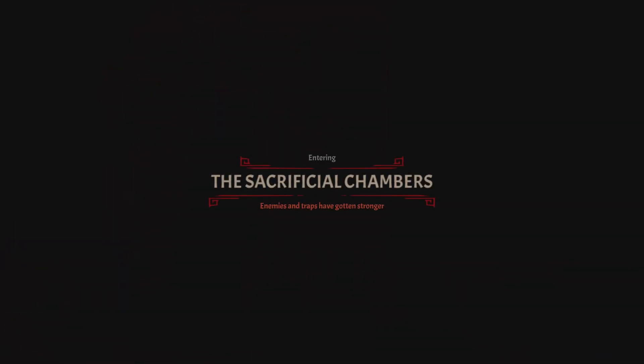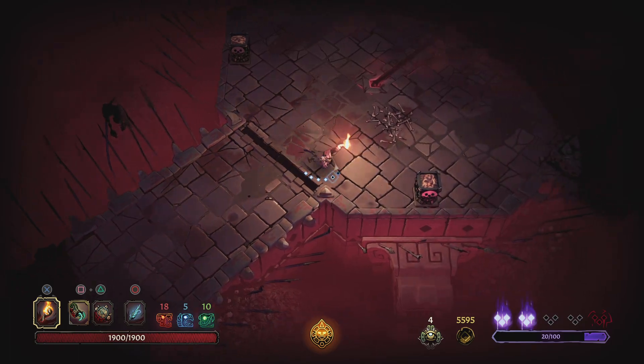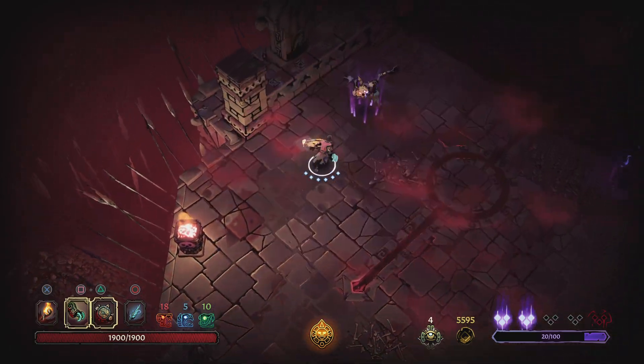Hopefully we won't take on any more curses until the final boss. The sacrificial chamber — things have gotten stronger, we just need to stay stronger. What is this room? Is this a heal room, a fight room? This room does not seem familiar.